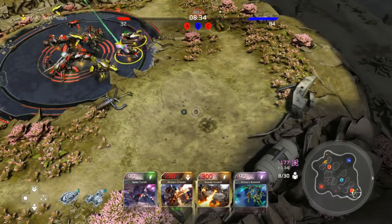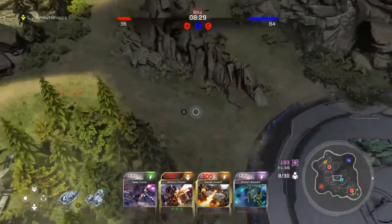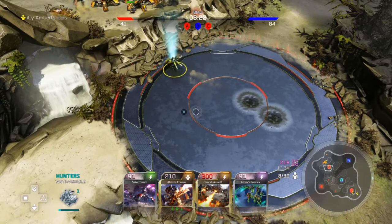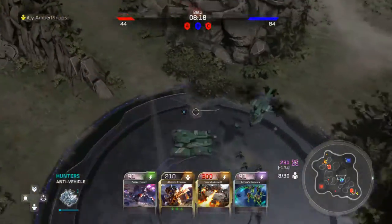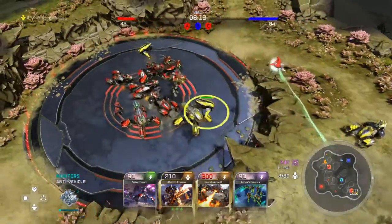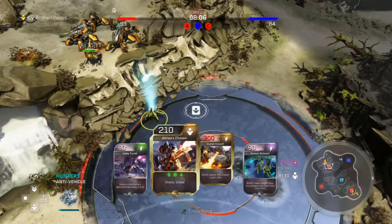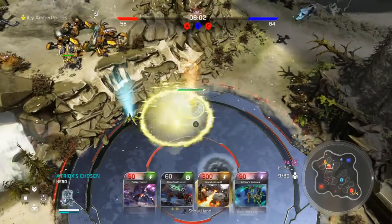The support deck doesn't really come into its support role until you do a full-on assault. I moved my hunter back so he couldn't get sniped off of A and have them move in on top of it. This support deck actually does have the spike turret in it. I'll have other gameplays coming out in the future that won't have the spike turret, but these are just rough gameplays — they're not supposed to depict the exact deck, just a rough idea of how I play support with this character.